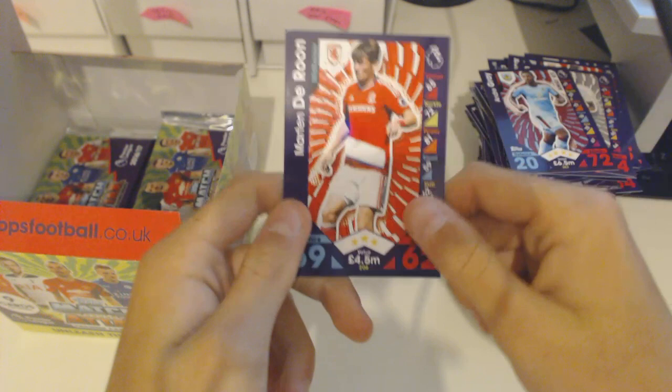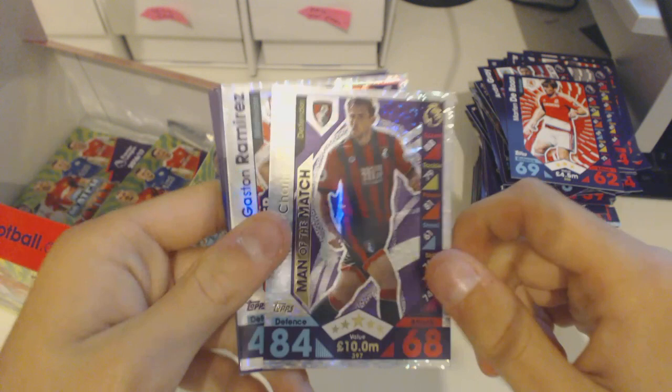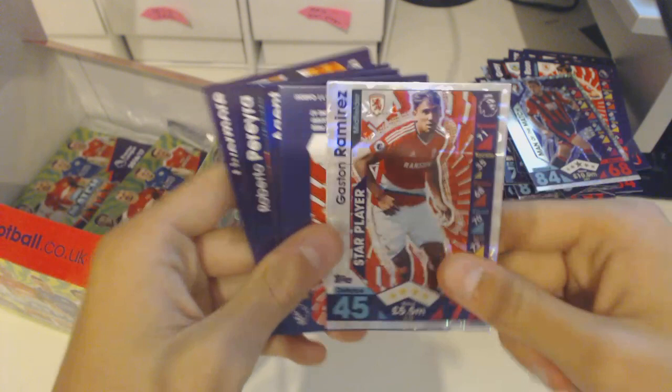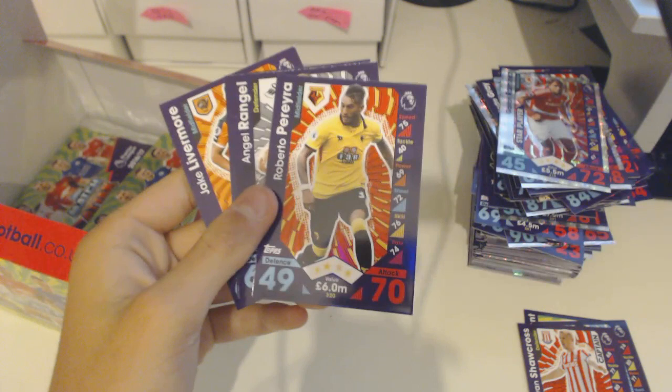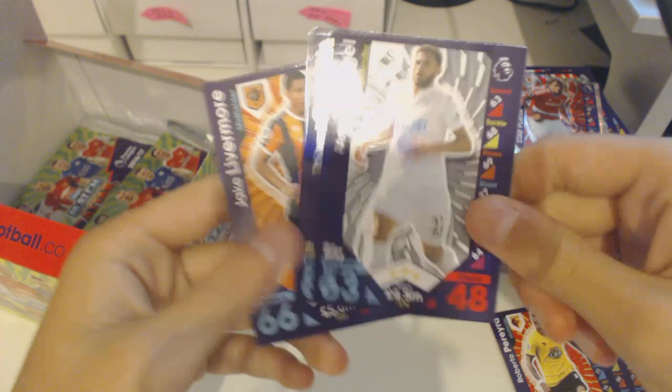Finally we've got a limited edition! Now all that's left to get is a 100 club from this year — they are rarer but they look amazing as well. Also Gaston Ramirez star player, an agent Tacticard, Gundogan, Shawcross, Pereira — came from Juventus, I can't believe he went to Watford — Courtois and Livermore. Such a random signing — from Juventus to Watford, nothing against Watford but it's just so random.